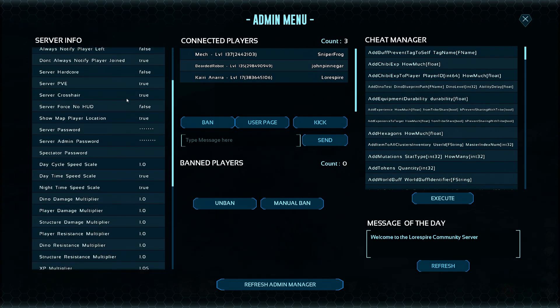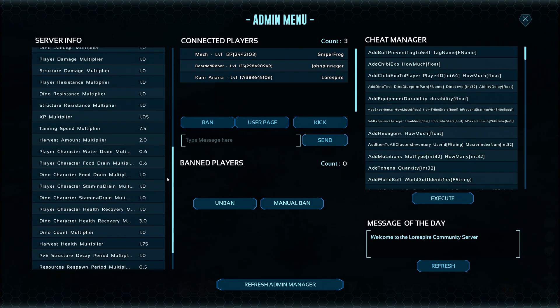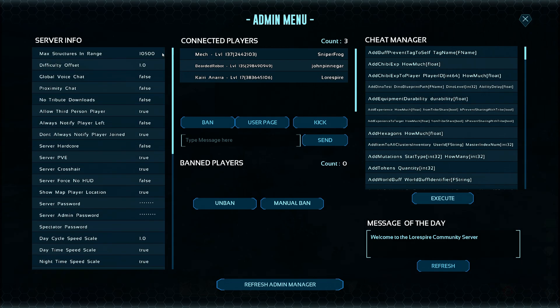It does have server info here so that you can see various server settings, pretty helpful. It shows all the connected players and allows you to ban, kick, unban them, send messages, and such. You can adjust the message of the day for the server. And perhaps most importantly, it has a cheat manager.